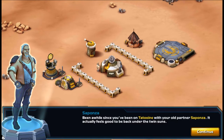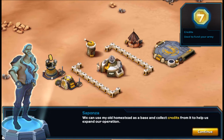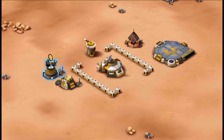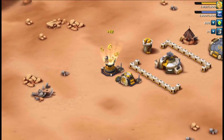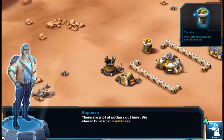It's been a while since you've been on Tatooine with your old partner Saponza. It actually feels good to be back under the twin suns. We can use my old homestead as a base and collect credits from it to help us expand our operation. This is a combat strategy game in the same genre as Clash of Clans or Castle Clash.